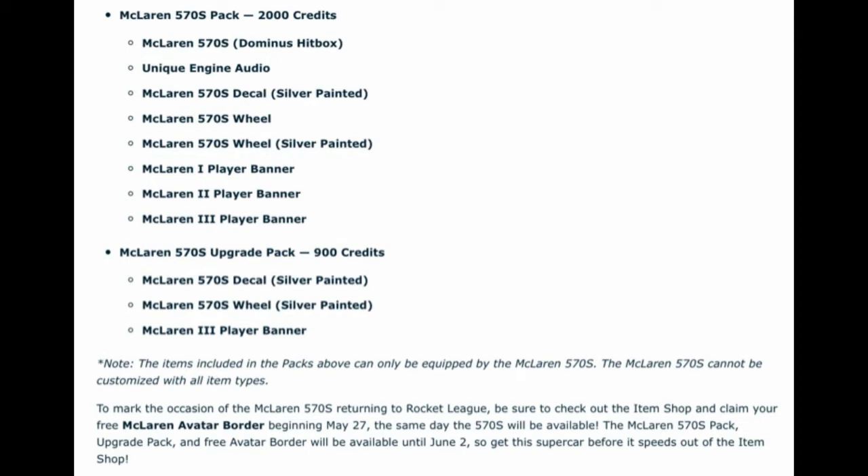Also included are silver painted McLaren 570s wheels, McLaren Number One banner, McLaren 2 banner, and McLaren 3 banner. The McLaren 570s upgrade pack costs 900 credits and includes the McLaren 570s decal, silver painted McLaren 570s wheels, and McLaren 3 banner player banner. Note: the items included in the pack can only be equipped by the McLaren 570s, and the McLaren 570s cannot be customized with all item types.